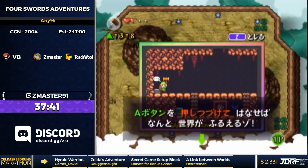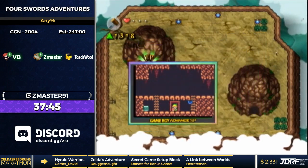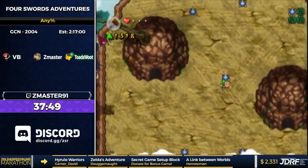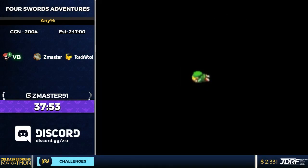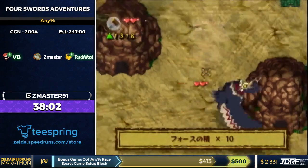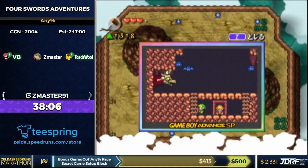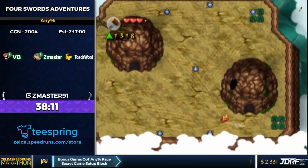Now we have the Hardrock boss fight. You have to hit him out of the sky with bombs. Dying doesn't really lose that much time — here's what dying looks like. Always thinking of the people.